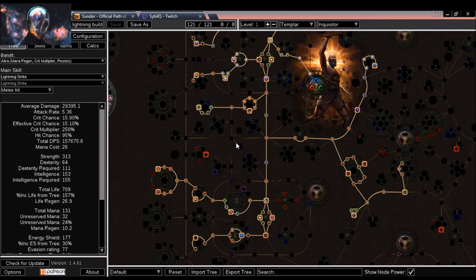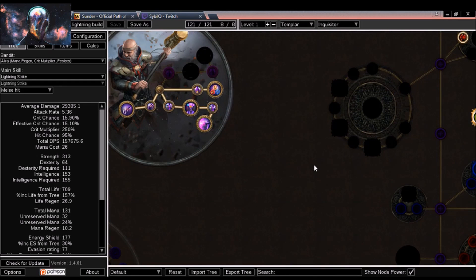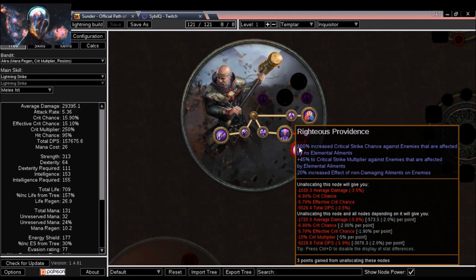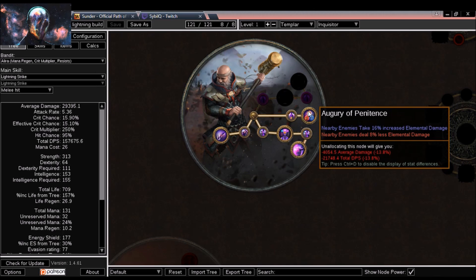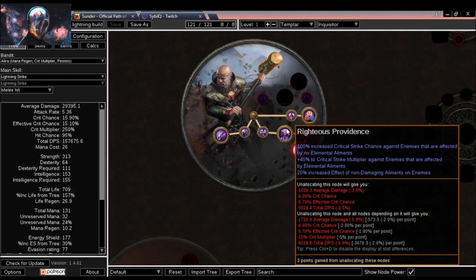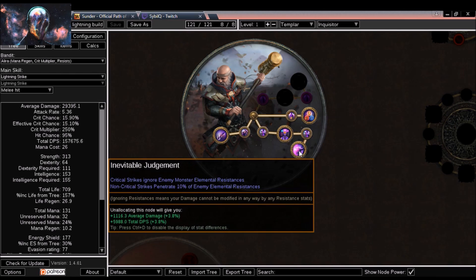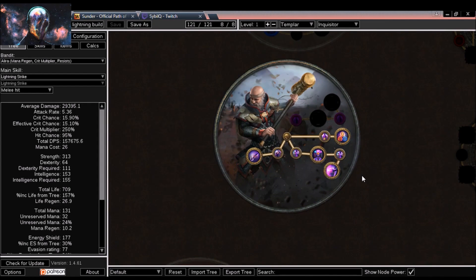First and foremost, it will be a Templar build because she was running Templar, and I decided to hold on to that idea. I'll be using the Inquisitor ascendancy. My planned ascendancy nodes are: Augury of Penitence, Righteous Providence, Inevitable Judgment, and Instruments of Virtue. I'll probably go for Instruments of Virtue first, then Augury of Penitence on cruel, Righteous Providence on merciless, and finally Inevitable Judgment once I can do Uber Lab.